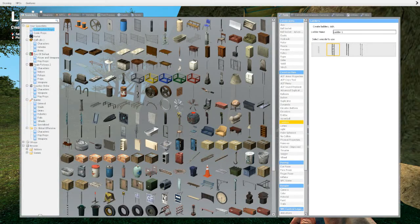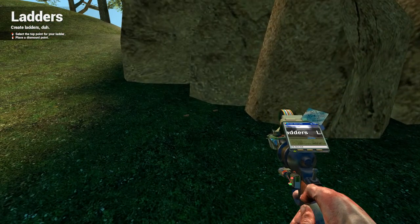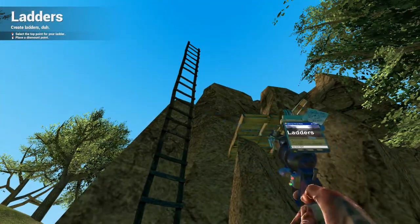The next tool is very similar, it's the ladders tool. To make a ladder, just select the tool, name it something, select a model, and then select a start point and an end point, and then optionally a dismount point.